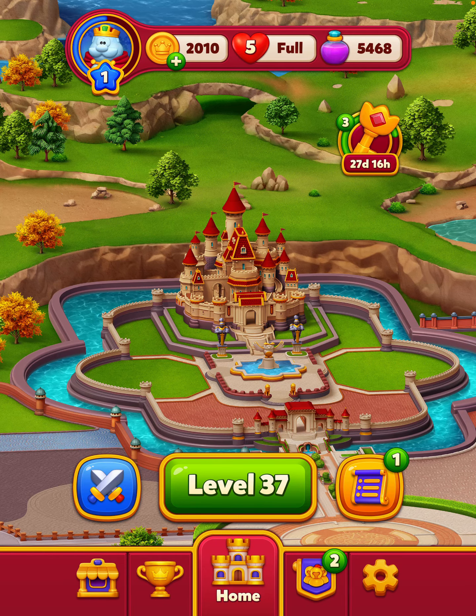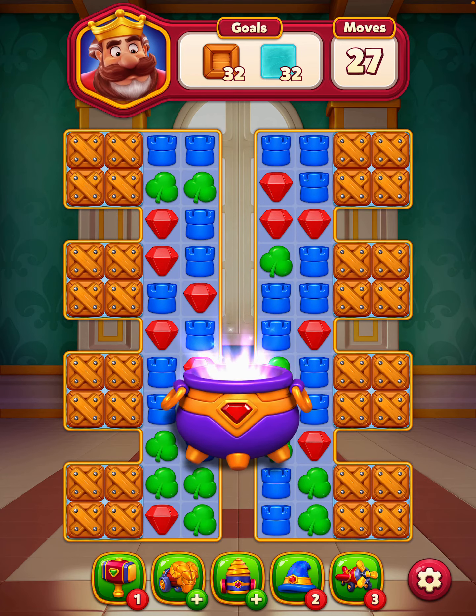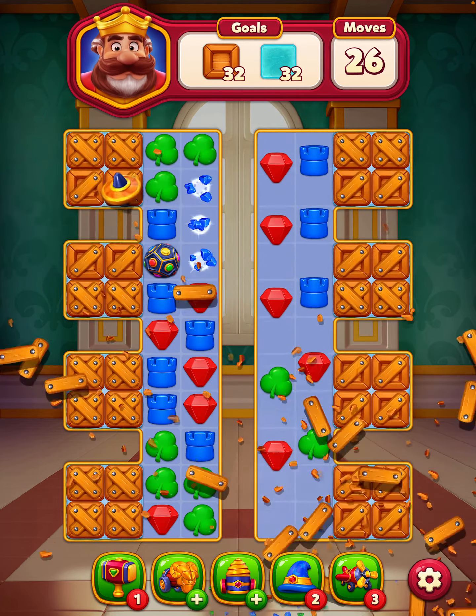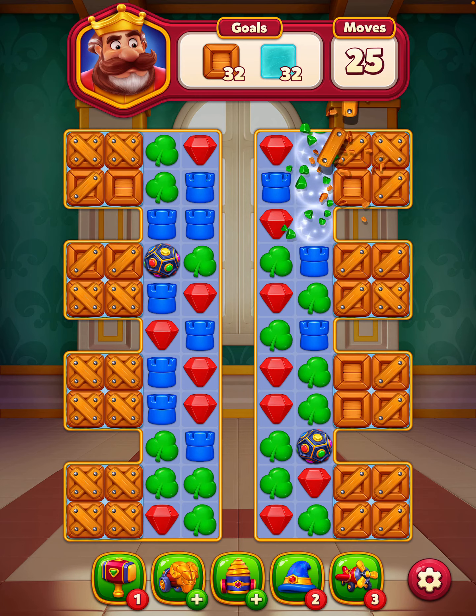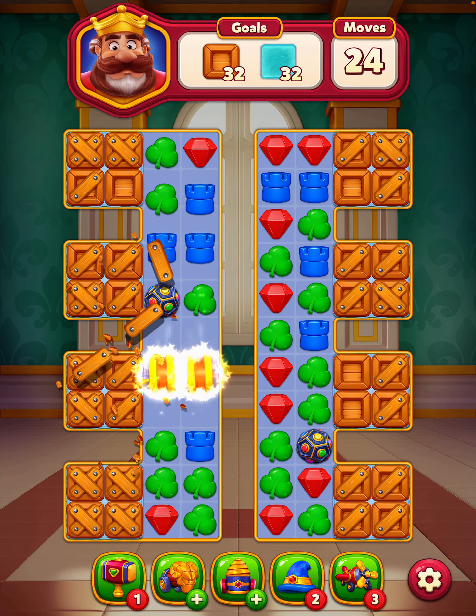Royal Kingdom, level 37. Still got boosters, okay we need to get rid of them. I'll take that suggested move but swipe it up. Right hand corner — it was the most difficult to get. Castles on the left, I'll get a booster there.